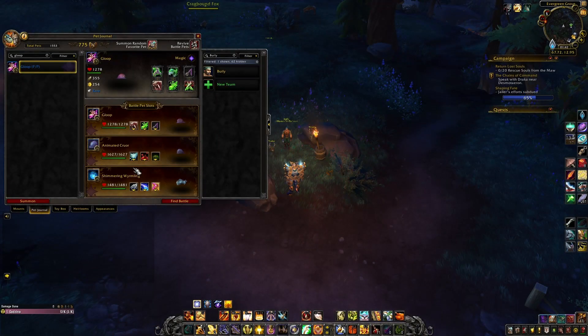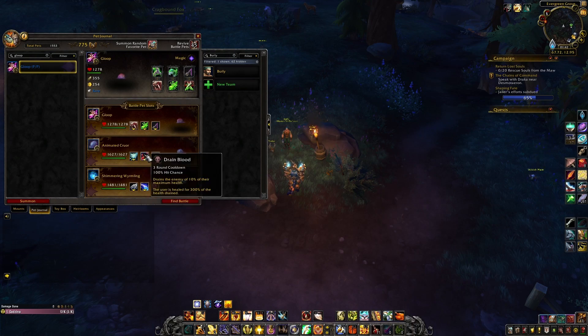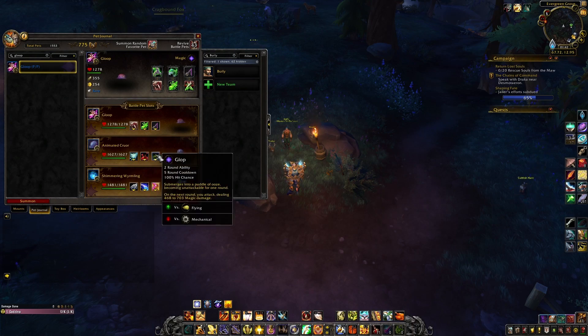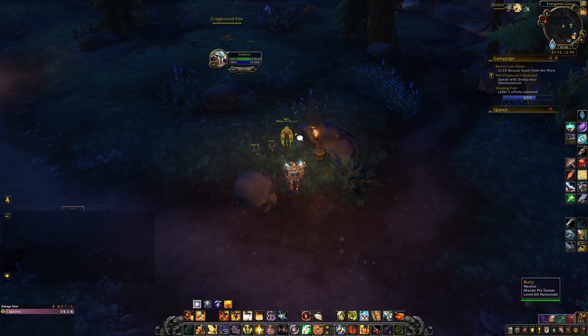For Barley, I brought Glup with Chomp and Acidic Go, Animated Crewer with Slime Trail and Drain Blood, and Shimmering Wyrmling with Flurry, Rain Power, and Deflection.